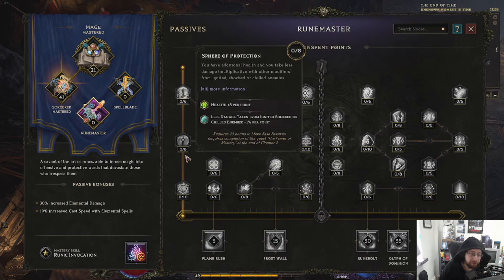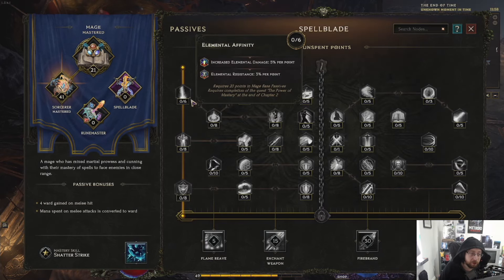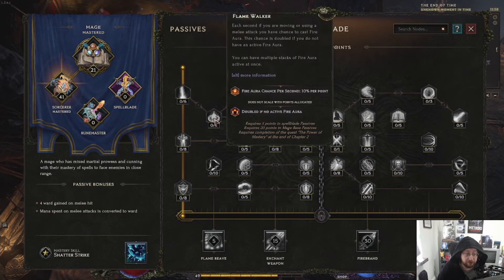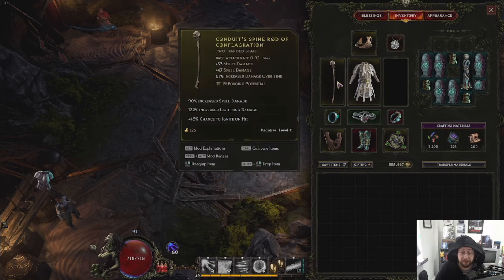We've got stuff like Health plus Armor, Increased Spell Damage — we can go down this route, or Increased Elemental Damage and Resistance. This is probably where I'm going to go next, because I am all about Elemental Damage doing Lightning and stuff.